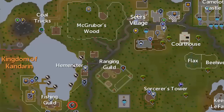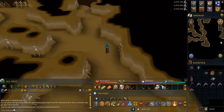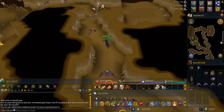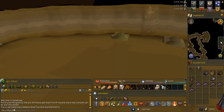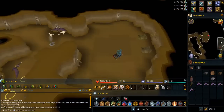Head to the dungeon southeast of the fishing guild. When you get here, go to the northeast corner of the dungeon. Right-click and search the sculpture on the eastern wall.